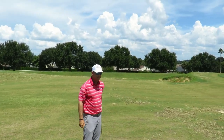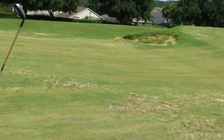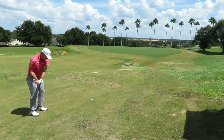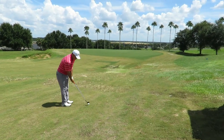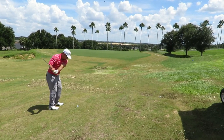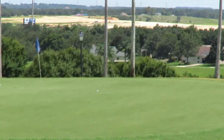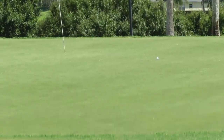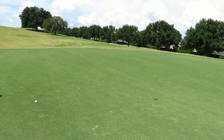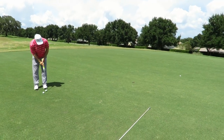Neil has 60 yards with his 58-degree wedge on a little side hill. He chokes down, hits a knock-down two-hopper stopper. He puts a good move on it and starts off with a birdie.